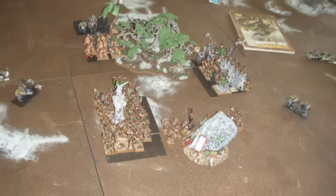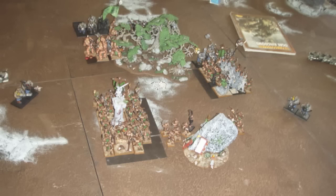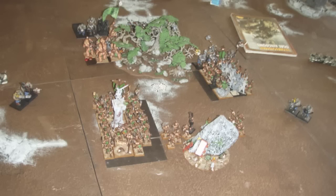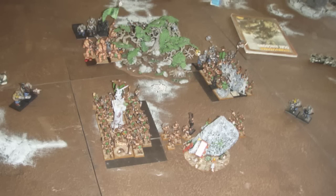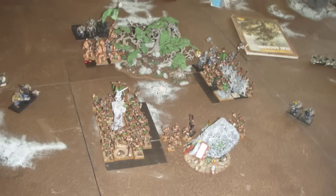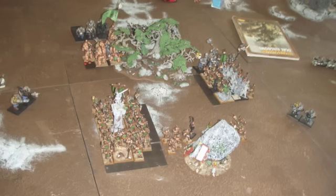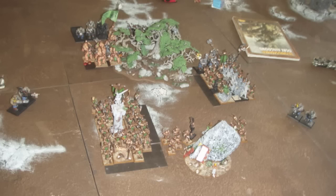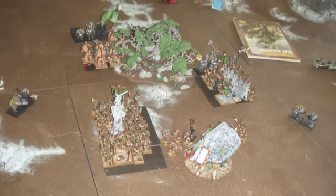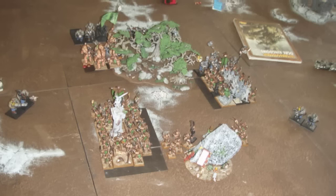In my opponent's turn, he rallied the fleeing Bull unit, moved up with his Leadbelchers, and charged the Gors with the Iron Guts. The Iron Guts did an enormous number of wounds to the Gors, however I was Steadfast and my General was in the other Gor unit, so they ended up not breaking. He opened up with the Leadbelchers on the Gor unit on the left and only did one or two wounds. The other Leadbelchers marched, so they didn't fire, but they're in perfect range to shoot at the Ungor Raiders and try to kill my Shamans.